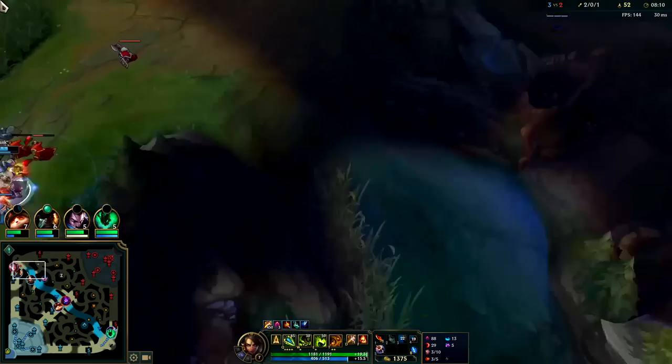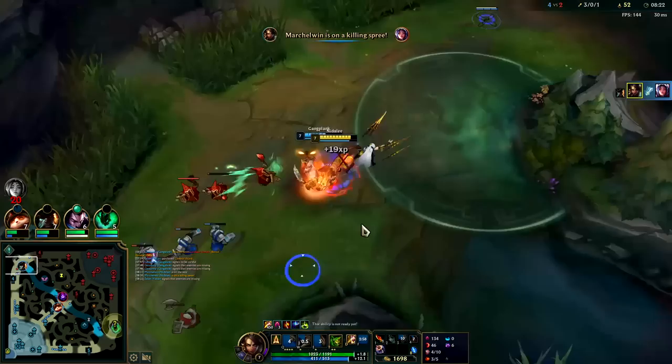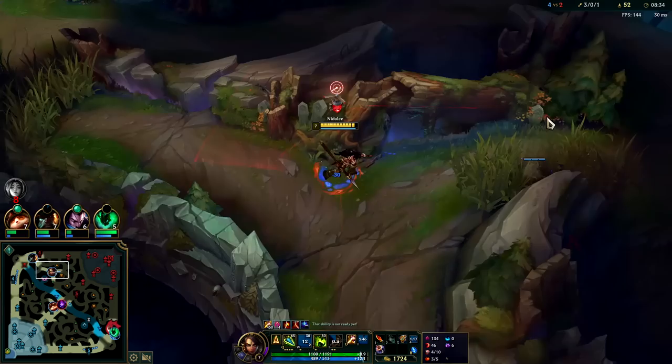It actually looks kind of gankable — that Vampiric isn't going to help her at all. She's running, this is going to be a long chase. We're going to Ignite, hit her with our Q execute. She's so low on health that our level four Cougar Q absolutely eliminated her, plus she doesn't have any magic resist so she's taking a lot of damage from us right now. Starting to hit our power spike on Nid.